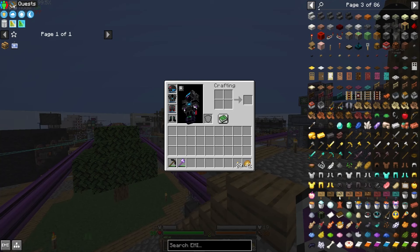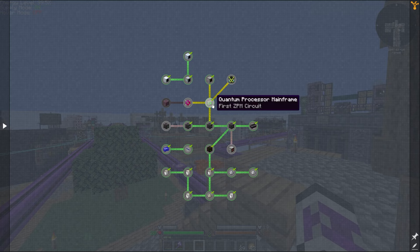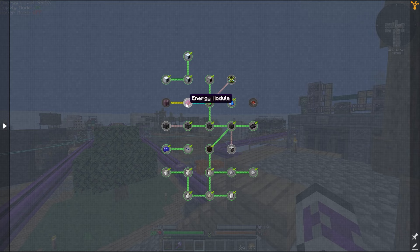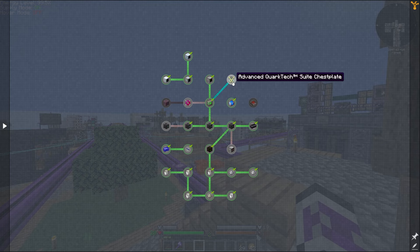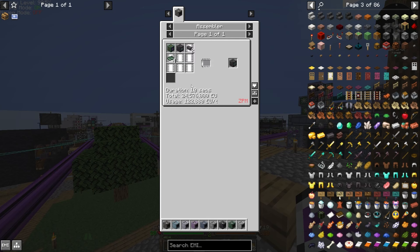Now we've pretty much finished ZPM. There's a handful of other things I could do, but energy stuff is kind of redundant. Maybe I do quark tech stuff, but that'll just be a filler thing if I need to kill time. Substation energy hatch doesn't mean anything — I don't use GregTech generators.